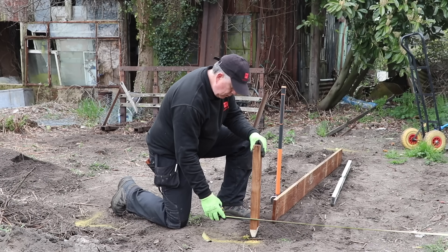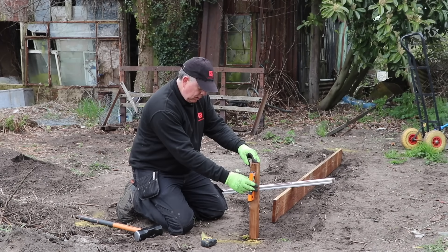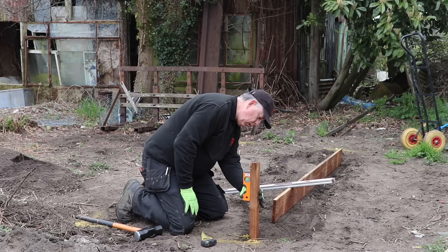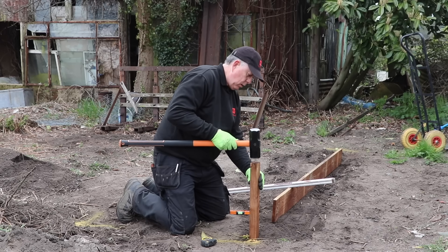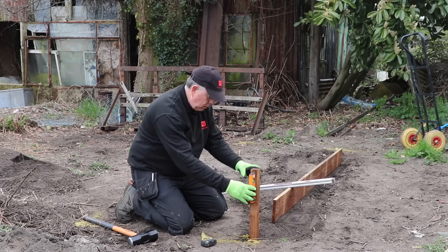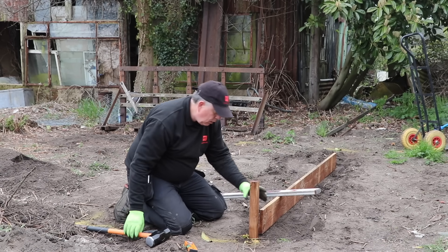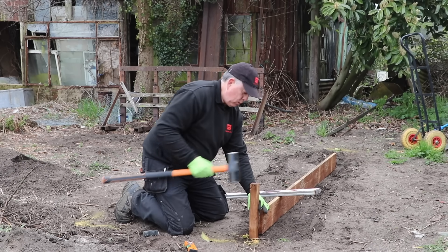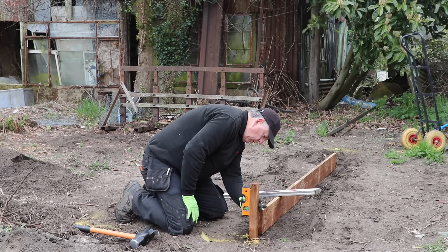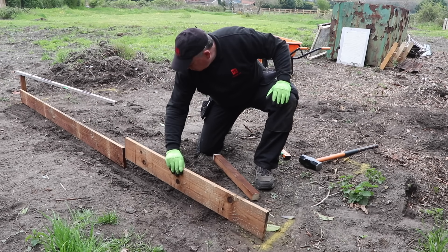Rather than just building a four-sided frame and dropping it onto the ground, I decide to put in stakes and build around them. I'm using 150 by 22 millimetre treated timber here that comes in 2.4 metre or 8 foot lengths — so one and a half boards on each long side by half a board wide. In all, the timber cost around £50 from my local wood yard, which is going to be a lot cheaper than your average DIY store. I would prefer to build these from something bigger like sleepers, but I calculated that would cost around three to four times as much.